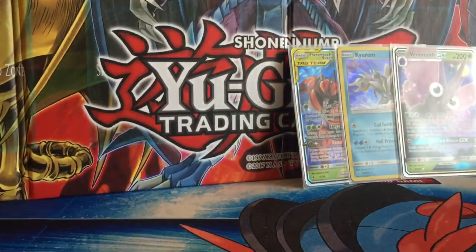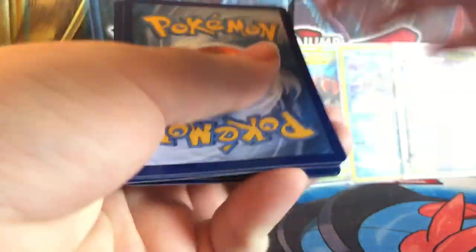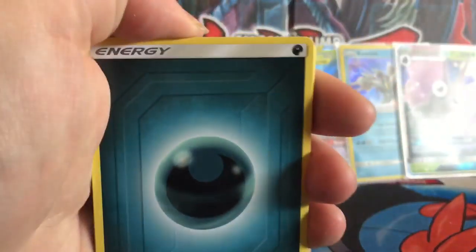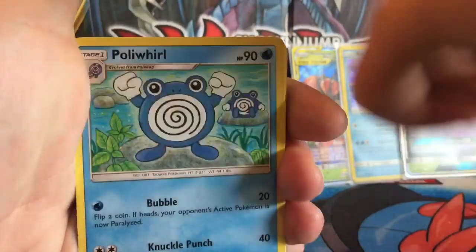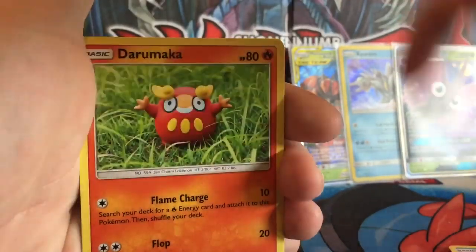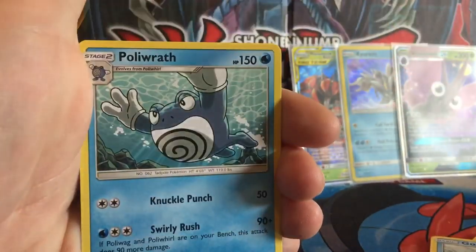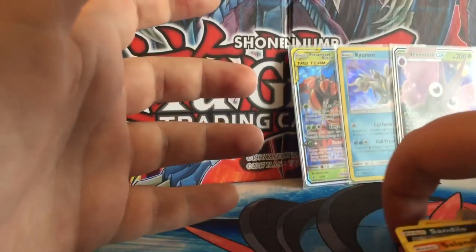This will go up basically right after the first part. If I can make them into the same video I will, but I don't think I can. Four from the back: two Darkness Energy, Polyodal, Deluscious Spray, Metapod, Rattata, Goldene, Duramaka, Sandile, Salandit, Reverse Fero, and the Poliwrath Regular Rare.